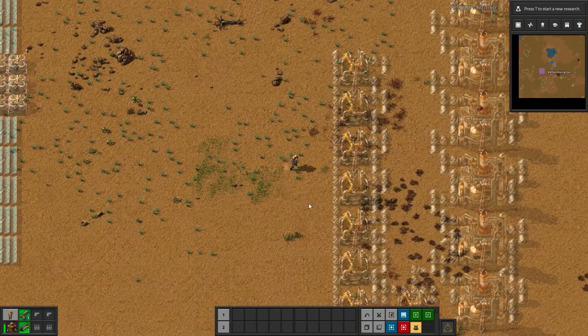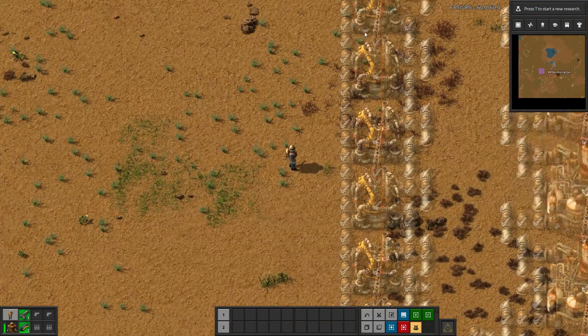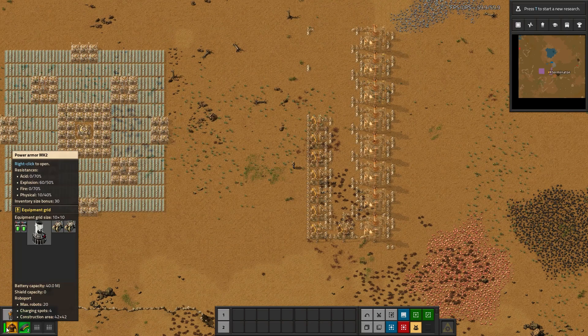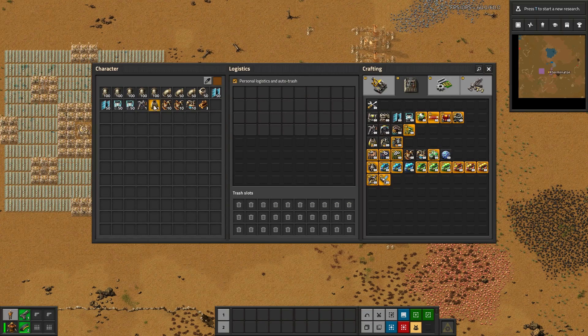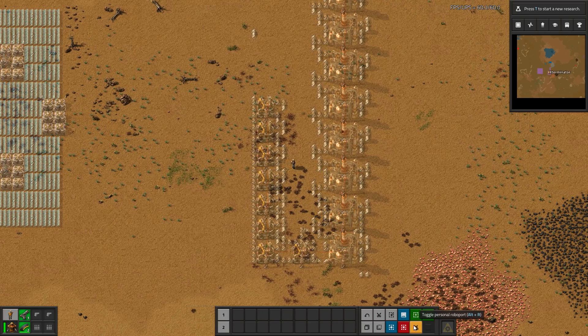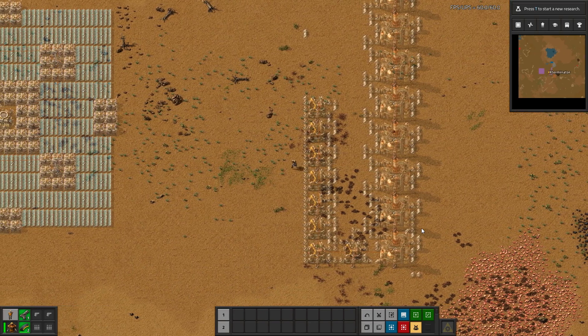As you can see here, all the ghosts have little check marks on them and these have not been approved. I have personal robots in my armor — actually a couple — and I do have the required materials to start building, but my bots are not building, and that's because the ghosts have not been approved.